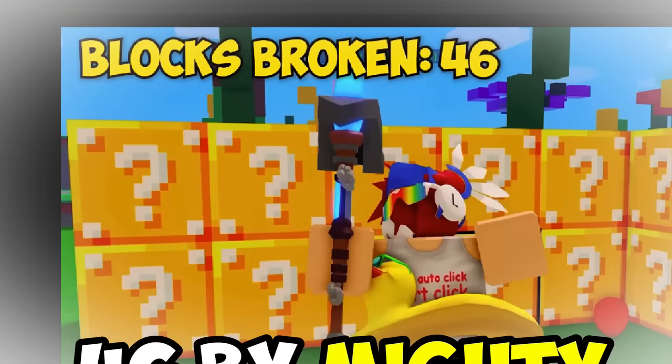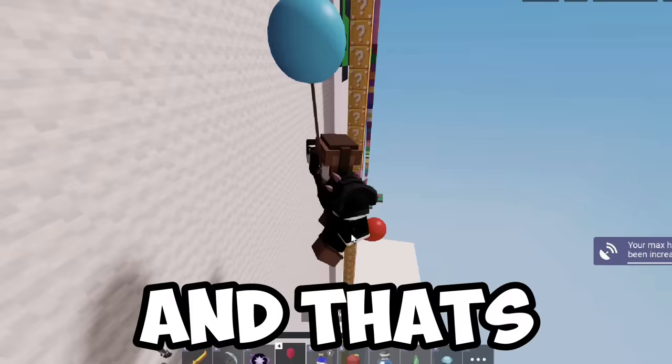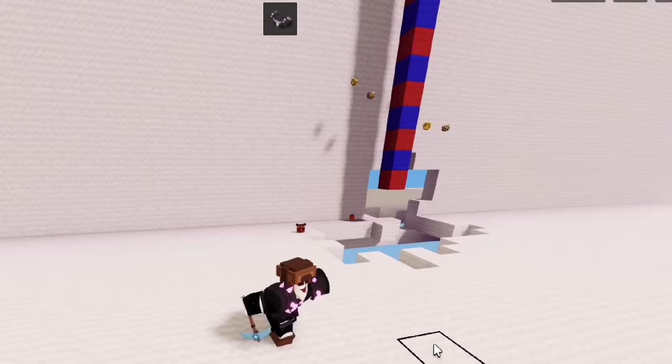I'm gonna try to break the most lucky blocks in a minute. The record is 46 by Mighty, which is pretty good, but I think we can do better. This is a 100 lucky block tower, which I'm gonna break for a minute as soon as the clock hits 3. So we're almost halfway — and that's not good. In not even a minute, we managed to break over 100 lucky blocks and break a record.